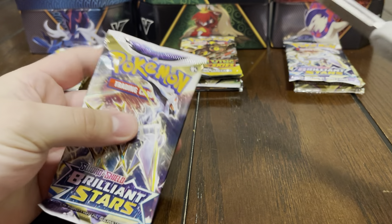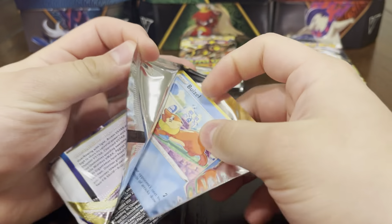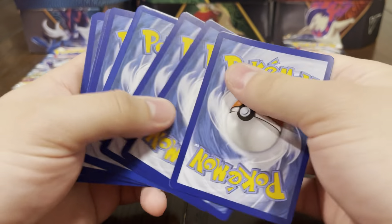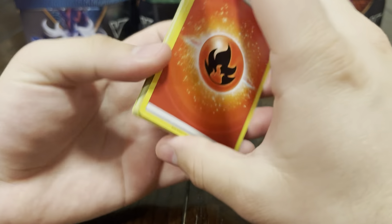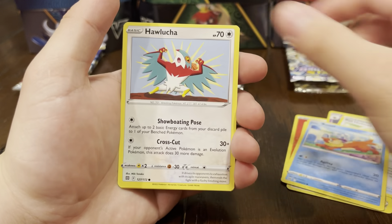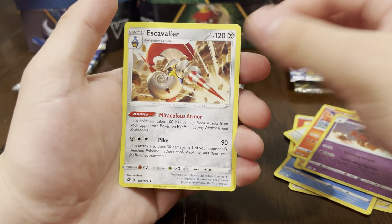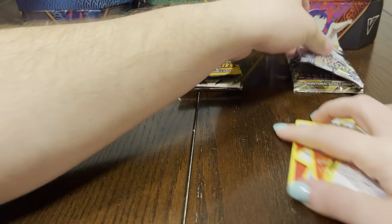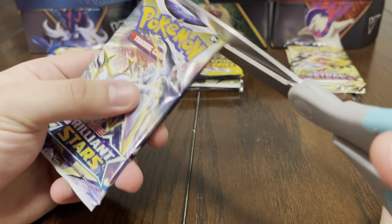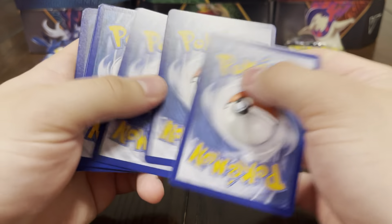Now we're moving on to Brilliant Stars — can I get my first hit out of my tin? So far you're winning this little pack battle with that Espeon V, that's pretty sick. Let's see if Brilliant Stars can pick it up for me. We got fuego energy, Clauncher, Pumpkaboo, Helmet, Buizel, Lucha throw, Magmar throw, Clauncher reverse, Escavalier. My packs have just been a little cold — I think I chose the wrong team this time.